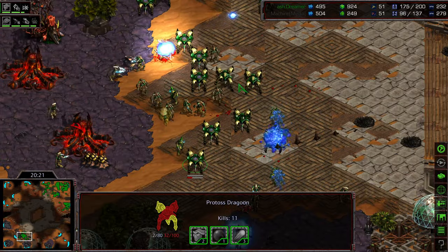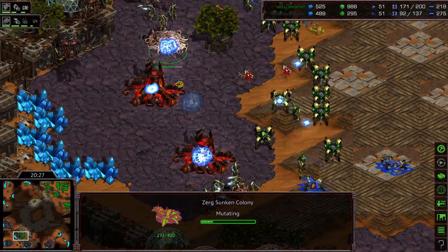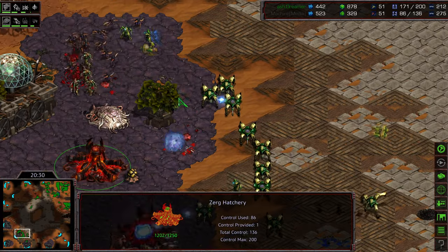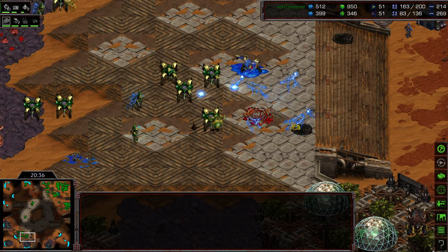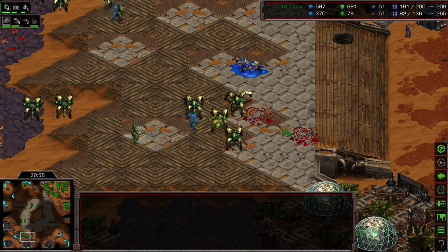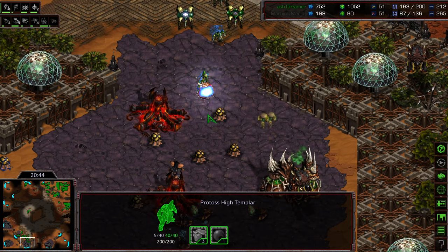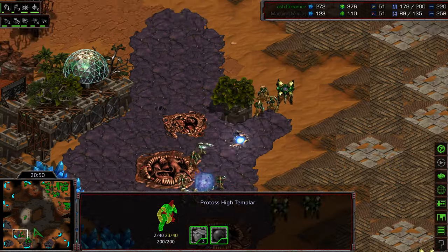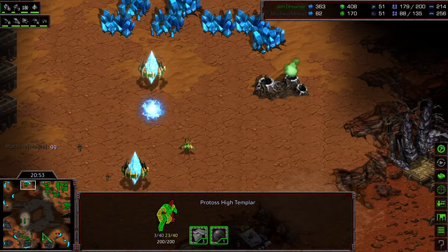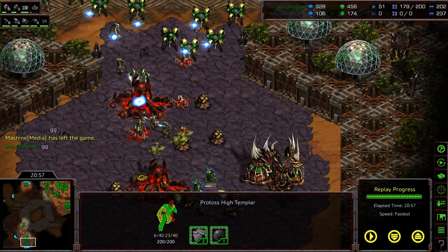Zealots cleaning out everything in front, Dragoons sweeping back around and cleaning up the Lurkers. Now the mineral-only is getting swept out — these two Hatcheries are definitely going to die. I think Machine might need to GG, because Dreamer should be able to sweep all the way across and basically seal Machine in, wiping out a lot of tech at his main. High Templar with still full energy might get some Storms across the mineral line. Those two Hatcheries have been taken out. Dreamer is also expanding to the 1 o'clock location. Machine has to GG — it was just overwhelming.